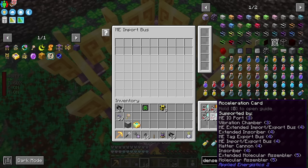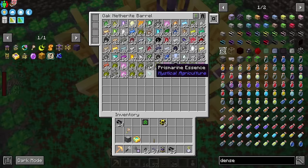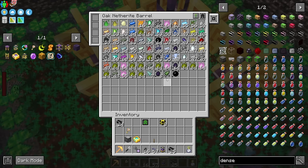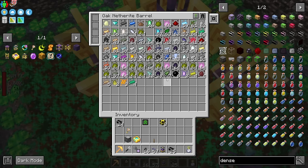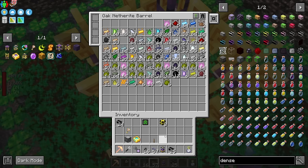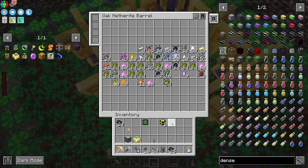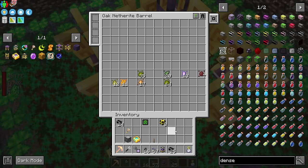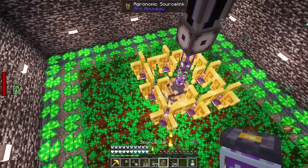Setting up an import bus to pull items out. These importers have a weird ramp-up behavior - they don't start at max speed, they work their way up. I'm not sure why they do that, there must be a reason. But you can see it going faster and faster, clearing more and more. Eventually it clears the whole buffer and then it's all caught up. Pretty nifty how that works.